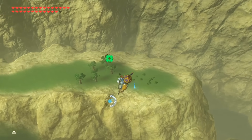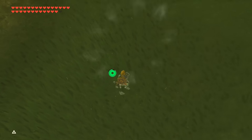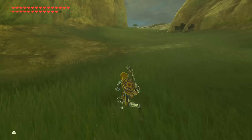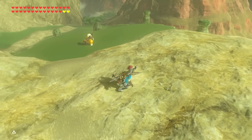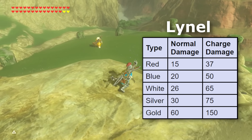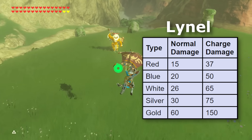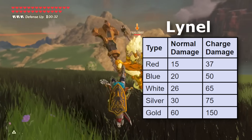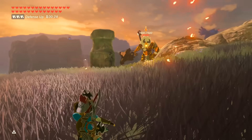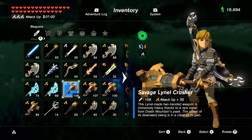Luckily, fall damage isn't that much of a threat since the paraglider exists for most of your adventure. But if you really want to get tactical — what exactly is the highest amount of damage you can receive in the game besides this, and how much can max armor prevent it? Looking back to earlier data, the highest damaging enemy in the game, even more so than the bosses, are gold Lynels, which have 60 base damage and 150 charge damage. The charge damage is really high, but it doesn't stack with Lynel weapons like how the base damage does. In terms of the Lynel's strongest weapon, that would be the savage Lynel crusher with attack up, which can max all the way to 108.